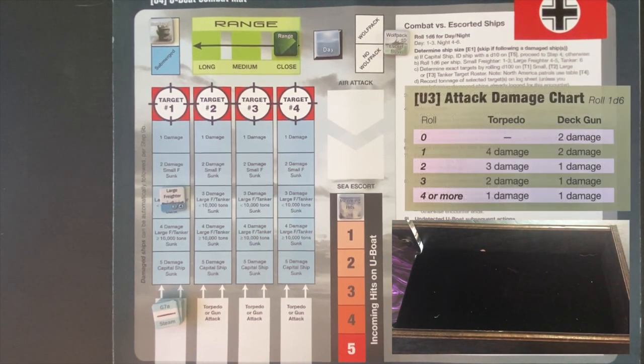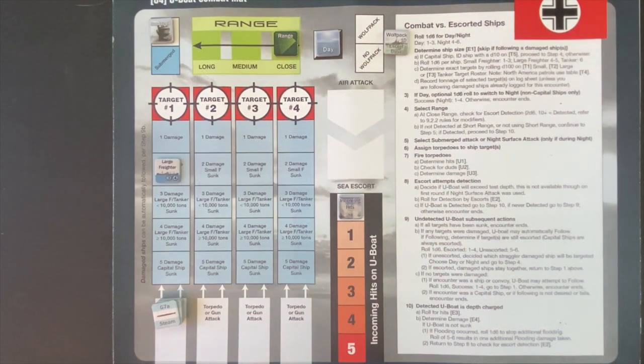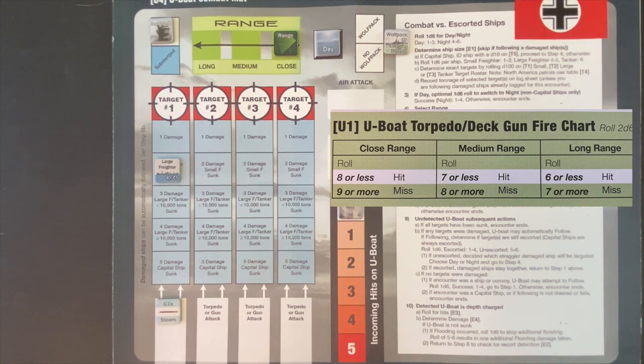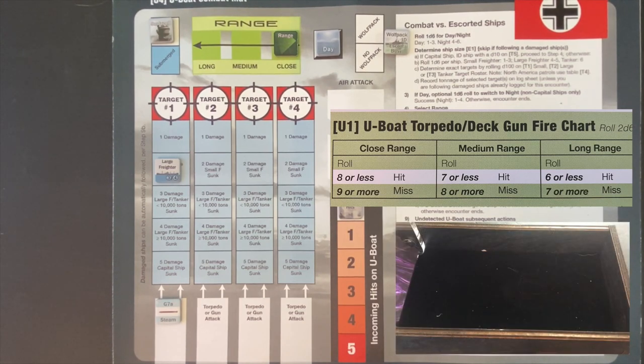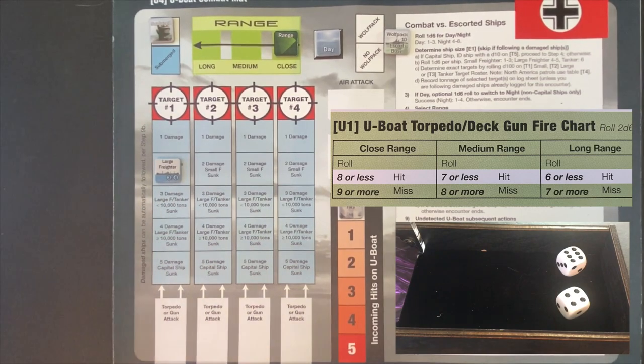We roll for damage on that one hit. On a one or two we'd do four or three damage respectively — and we need three to sink it. We roll a six: only one damage. The large freighter is damaged but still chugging along. First watch officer McCloud reminds us we can fire our aft torpedo without penalty since it's an unescorted target. We get one more shot — but we roll a ten: miss. We are struggling today.